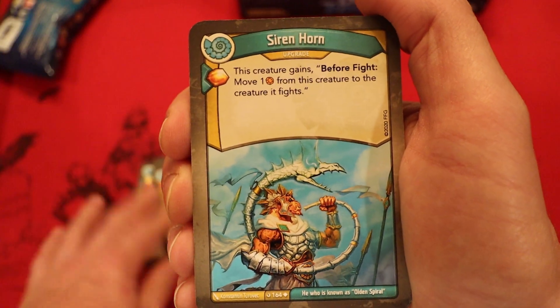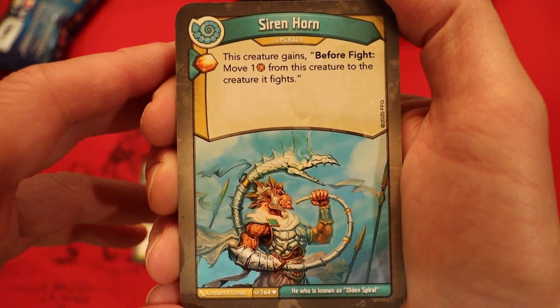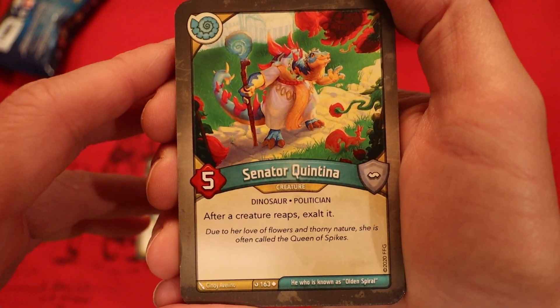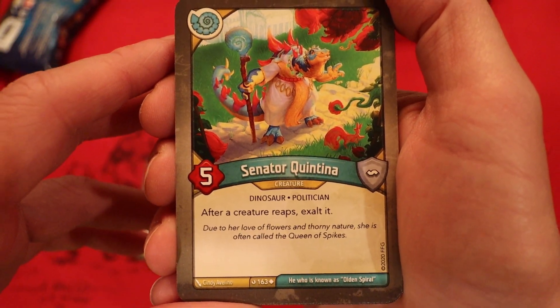Cornison Octavia — 5 power, 1 armor. Action: capture 2 amber. Sirenhorn is an upgrade — amber if you play it, this creature gains before the fight: move 1 amber from this creature to the creature it fights. Senator Quintina — 5 power. After a creature reaps, Exalt it.